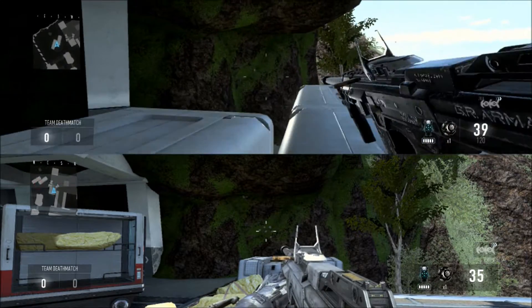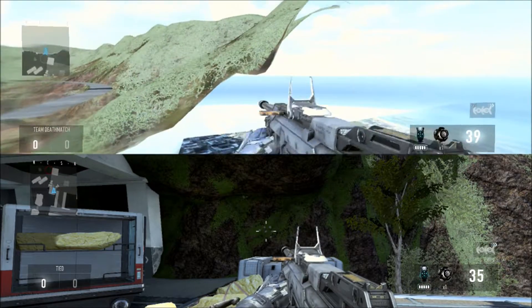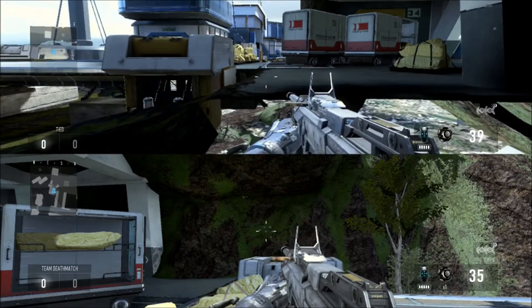All right, if you can see right here, first what you got to do is run, slide, and then double jump — or double boost — and once you do that you will get into that rock.